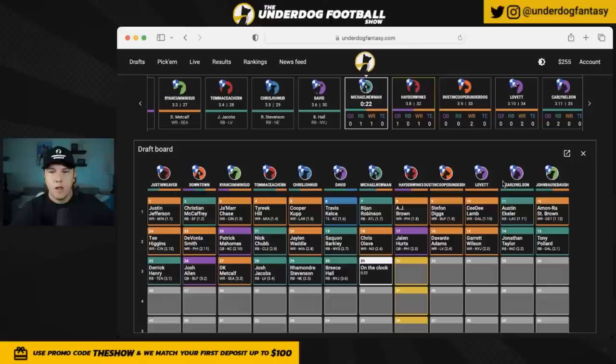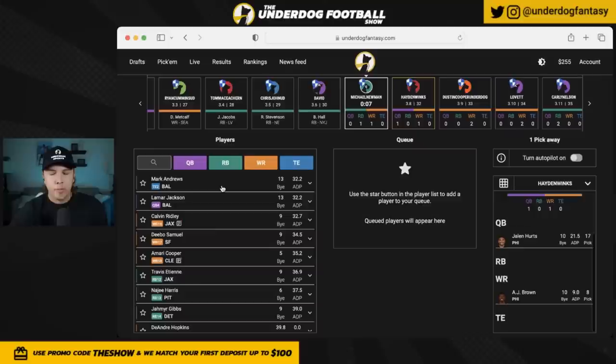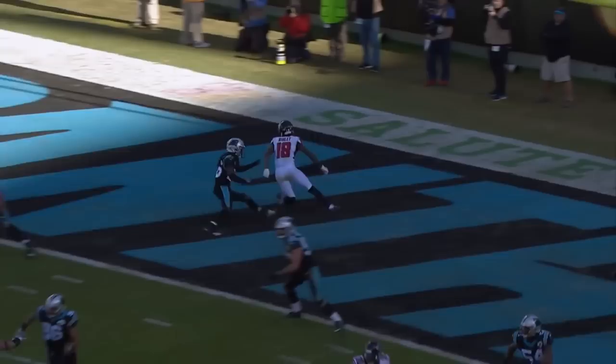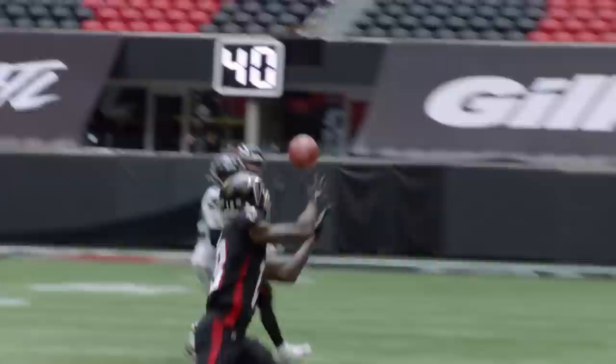Back on the clock in the top 11 — running backs and a big tier break after them are off the board, setting up a classic zero RB build. I'll be looking at the wide receiver department. I don't like going elite QB and elite tight end because then I get squeezed out of both running back and wide receiver. So as much as I like Mark Andrews, I'm dropping down to get Calvin Ridley. Ridley and Amari Cooper are both fine picks here — you can stack them with quarterbacks like Deshaun Watson or Trevor Lawrence.